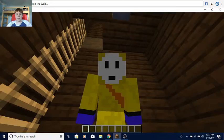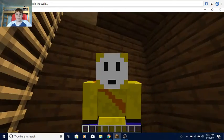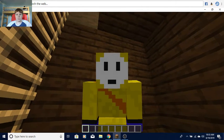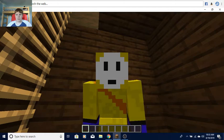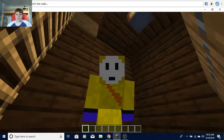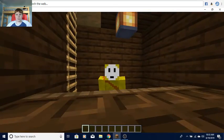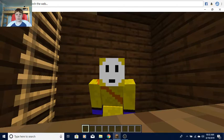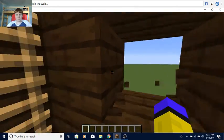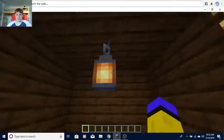Unless it's redstone ore — you can smack it and start breaking it, but don't actually fully break it; you just want it to light up. For all you redstoners, that's allowed. Partially hitting redstone ore without fully breaking it is okay. You're not allowed to fully break blocks — you can't go around breaking the structure.